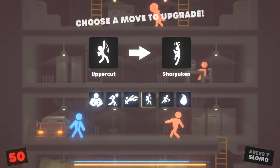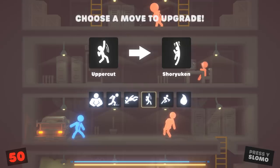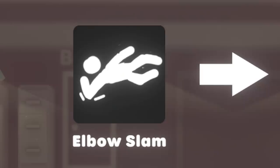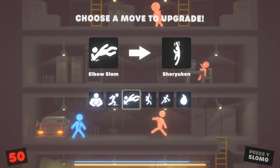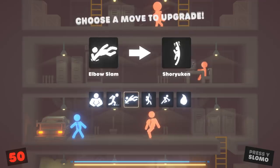So flex is fully upgraded. We've got elbow slam which upgrades to Shoryuken — what happens after that? Look at this — elbow slam, which looks very hastily drawn. But I love it. You can tell these stick men were done by different artists. Stamp and flex as well — this one is definitely secret because even his little ability icons are different.